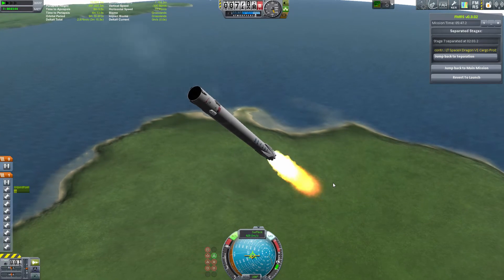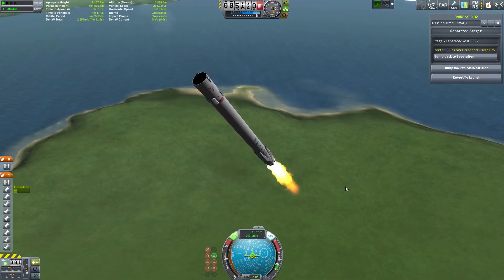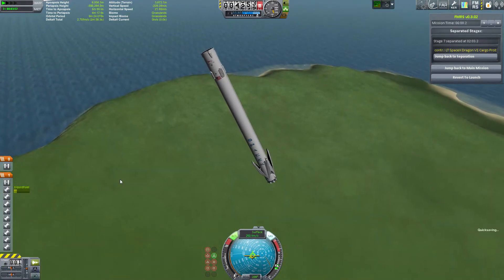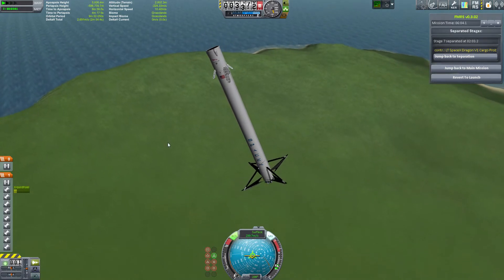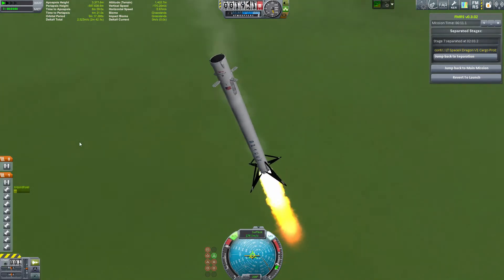This thing is pretty cool looking. I can't wait to see SpaceX do this — I think it will be a blast. I'm going to deploy the grid fins after I slow down a little bit more, as well as the landing legs. The landing legs are a little rickety, to say the least — they tend to go through the ground a little bit. I'll let you see what happens on your own, but I'm sure you could imagine.